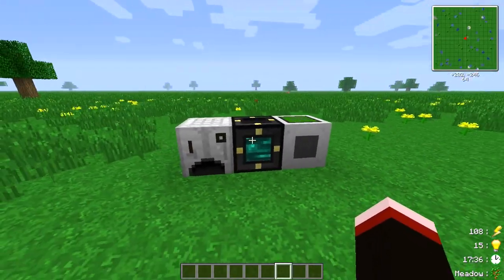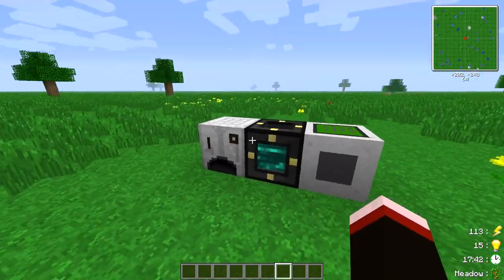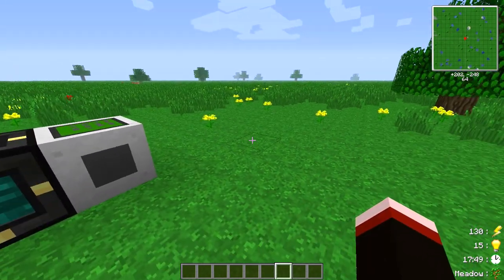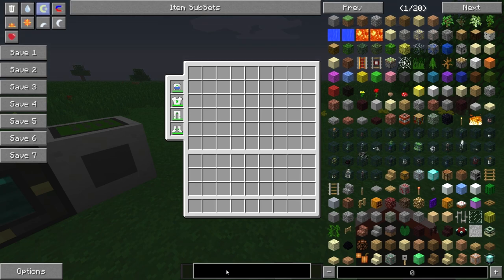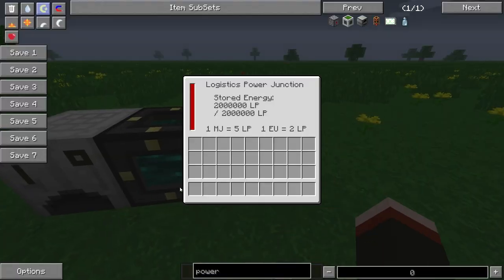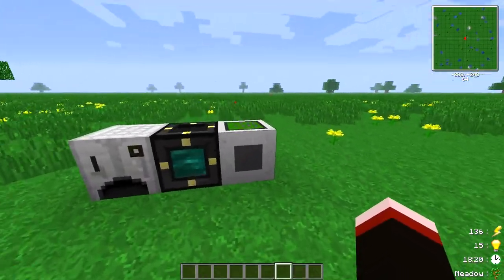Let's get started and take a quick look at which blocks you need before you can get started with Logistics Pipes. The power junction is what you're seeing here. It's fully stored and it tells you one megajoule equals five logistic power, and one EU equals two logistics power, so you can add solar panels, Buildcraft engines, whatever you like.